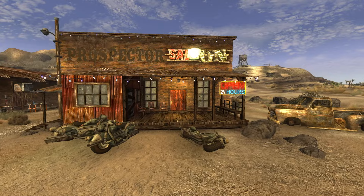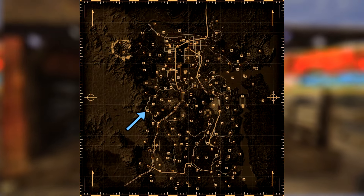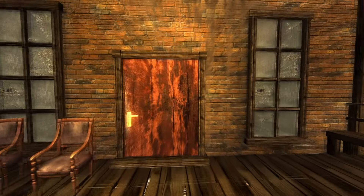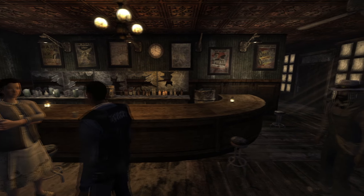First up is the Goodsprings Joe Cobb exploit. This exploit can be done at the very start of the game. After leaving Doc Mitchell's house and finishing the tutorial with Sunny Smiles, enter the saloon and you will see Trudy and Joe Cobb arguing. After he leaves the saloon, follow him and offer to help him take over Goodsprings.